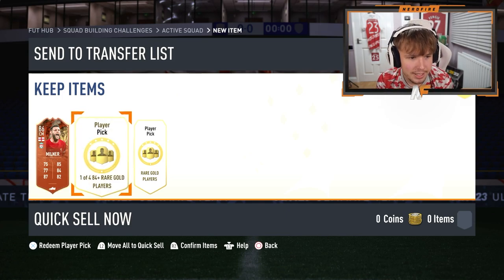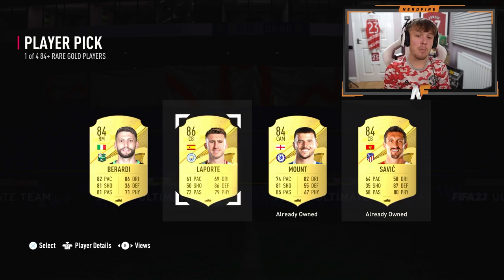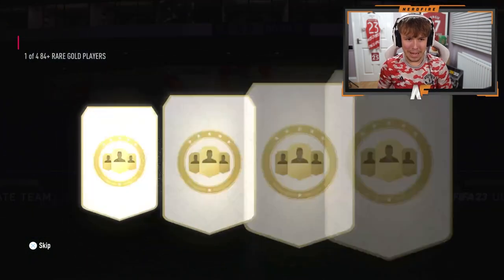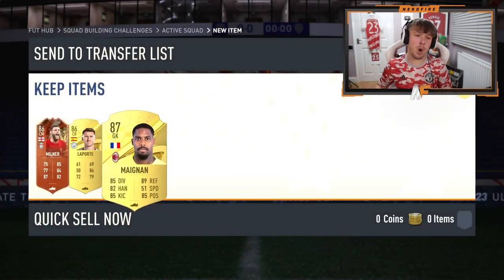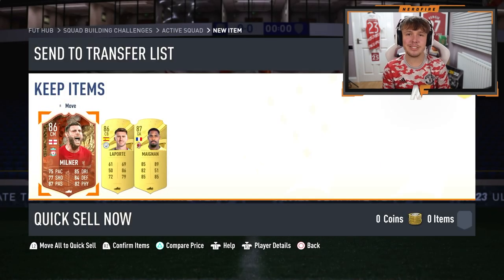Player pick number two — can we get another Centurions? Make it two out of two. Sadly, they don't, but we do get a walkout in the port, so at least it's decent fodder. Player pick number three — we don't get a Centurions, but we do get another walkout. Overall, I'll take that. James Milner — not a bad looking card at all. I can't sell him obviously, but we're definitely going to have to try him out and see what he's like in game.